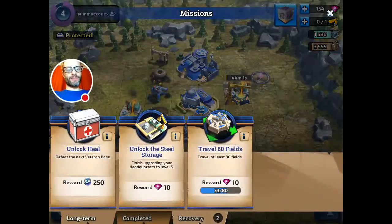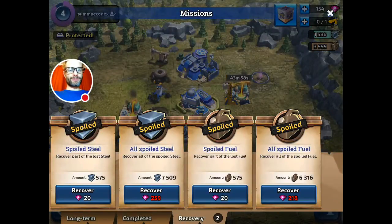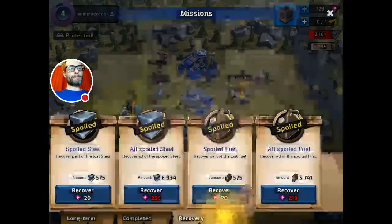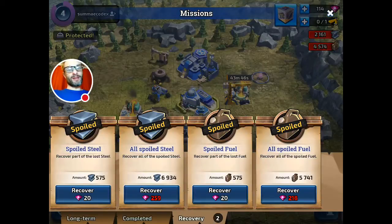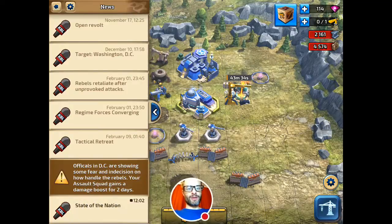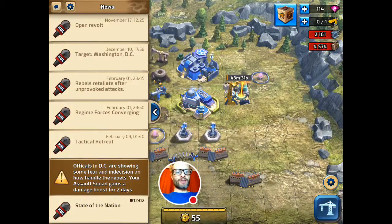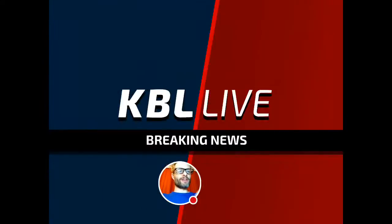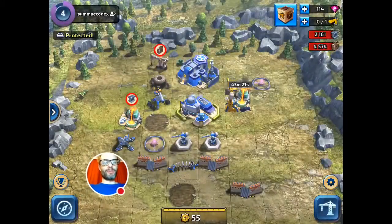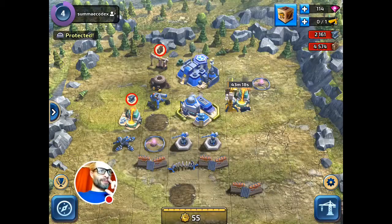I've got some rewards and there's been an update — they've added a few things in, so I can recover things that were spoiled. That was another way of spending hard currencies — I probably shouldn't have done that. There's also this little breaking news animation that tells me I've got a damage boost for two days. It's a nice touch for the game, but I don't think many hardcore players will really dig into that.